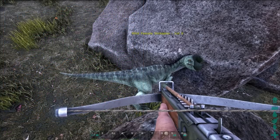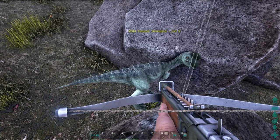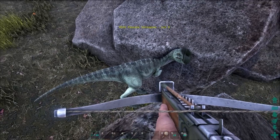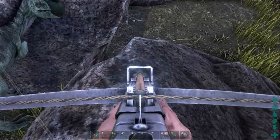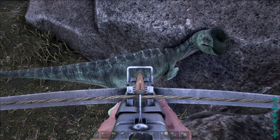To tame one of the Oviraptors is actually quite easy, depending on the situation. All they require is a single tranq arrow — maybe two depending on the level. This one is level five. It got stuck between these two rocks, giving me a beautiful opportunity to shoot it.